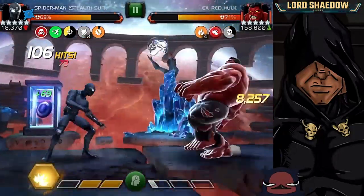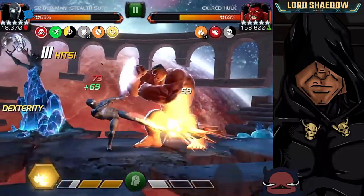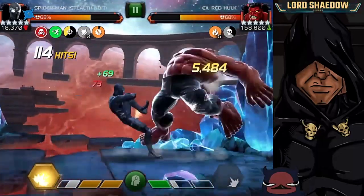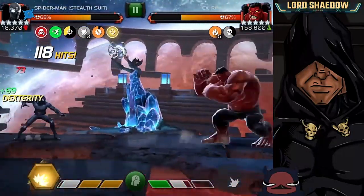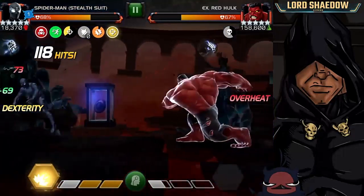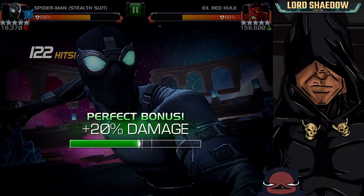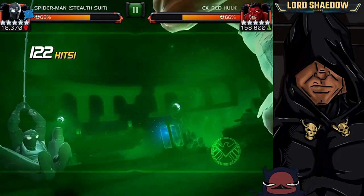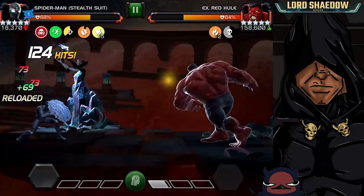At this point I'm out of web cartridges, so I've got to build up to a special three to reload them all. You can see the precision buff is ticking away. Another thing I didn't mention in my closer look video: when you dex — evade, shallow evade, however you want to call it — it pauses the timer for your fury and precision buffs, which gives you a lot more time. That's awesome.